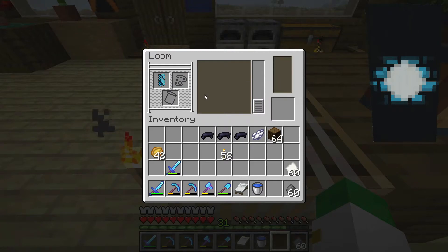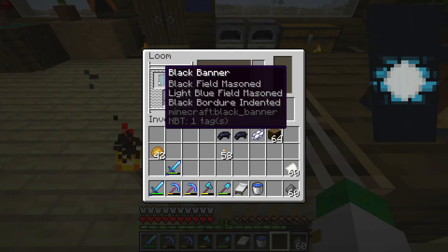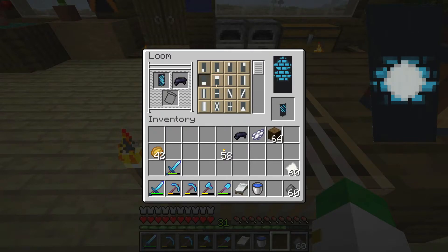The next pattern is going to be a black border indented, which is this pattern. After that, we're going to go to a black base, which is the bottom third of the banner being black.